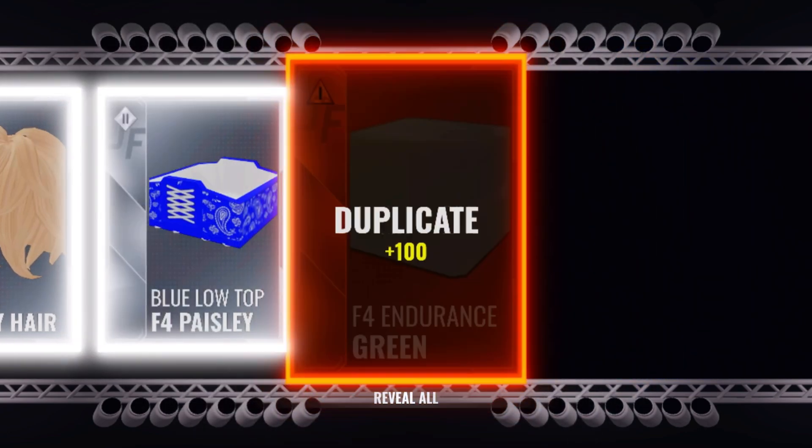I guess I'll take it. Come on — silver, bronze, silver, gold, gold, hairstyle. Silver, silver, bronze — come on man, three playmakers left. At least one more ruby would be good. Gold gloves, gold backplate — those are good. Backplates and visors are good, there's another gold. Yeah, backplates and visors both sell for a lot. Two more.